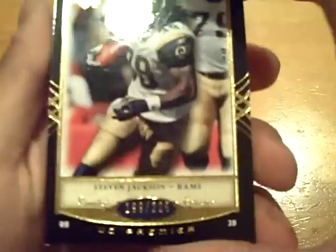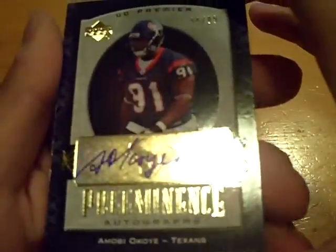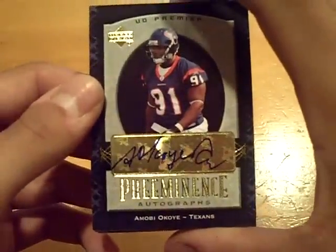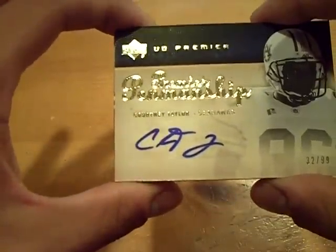I'll be gone for two weeks on vacation. I'll be doing group breaks when I get back. For the Rams, Stephen Jackson base out of 225. And then for the Texans — cool looking card, numbered out of 99 — Amobi Okoye. And then for the Seahawks, Seahawks got a hit now too — numbered out of 99, Courtney Taylor.